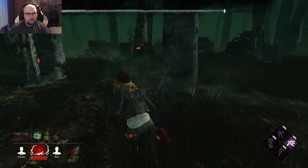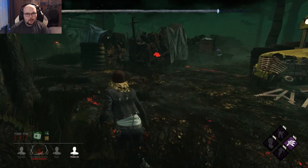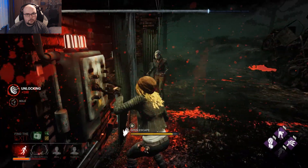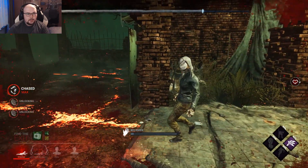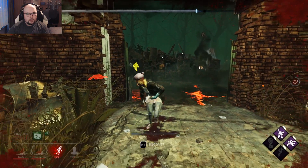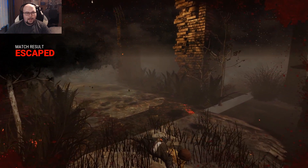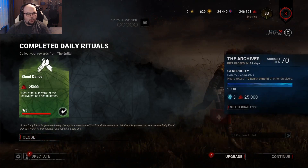Let's see who needs some help — he's dead on hook. Does he have Decisive Strike still? Okay, if he looks at me I get the exit gate open even faster. I used Dead Hard a little bit too early sadly, but I still have all my hook stages. Can I get away? I'm gone — GG! GG well played, man — this late game end game was so weird.